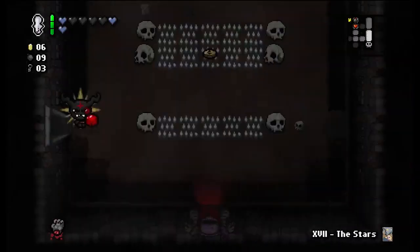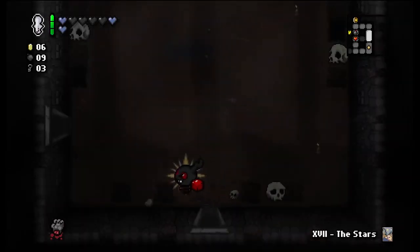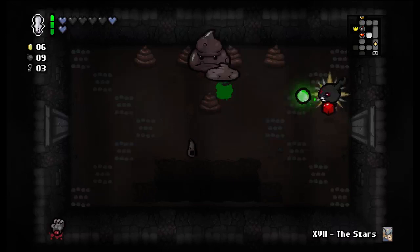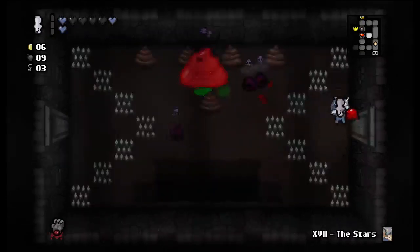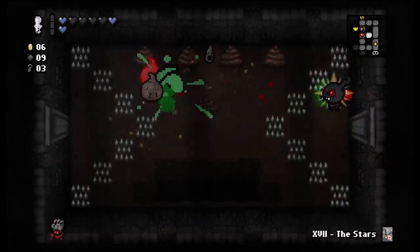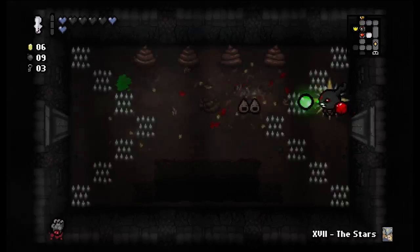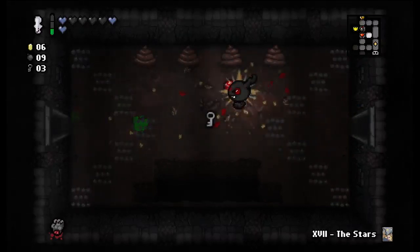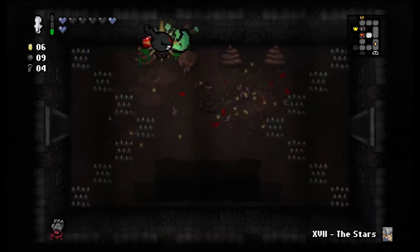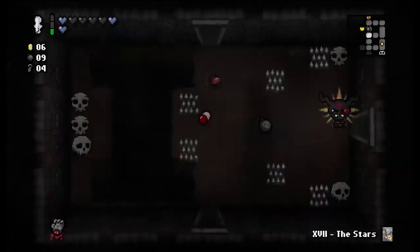This room is bad — I think I'm just going to go around it. This room is slightly better. This is a good Mom's Pad room — especially since maybe they'll scare themselves over the spikes. I probably should have waited until those guys showed up to use it though. That turned out okay.